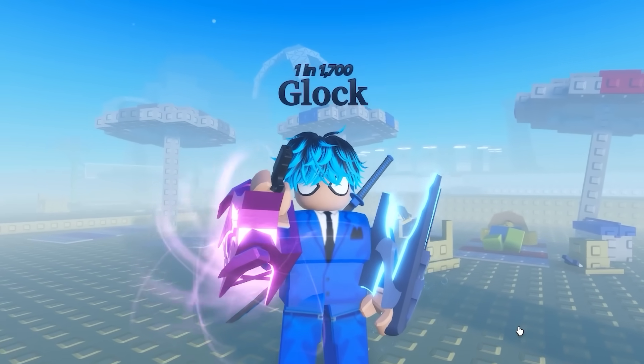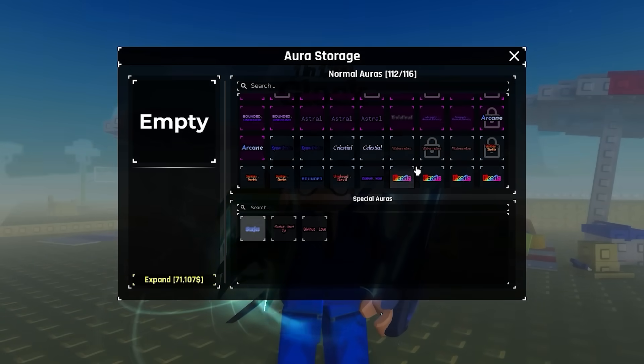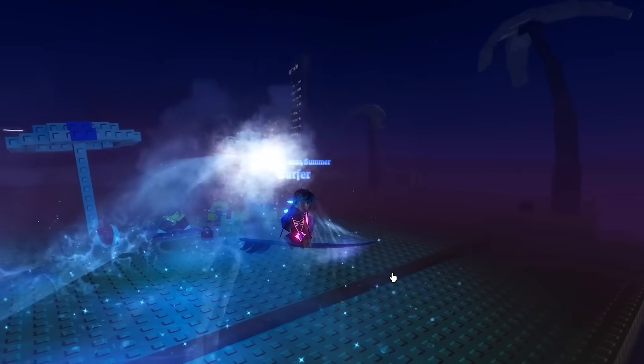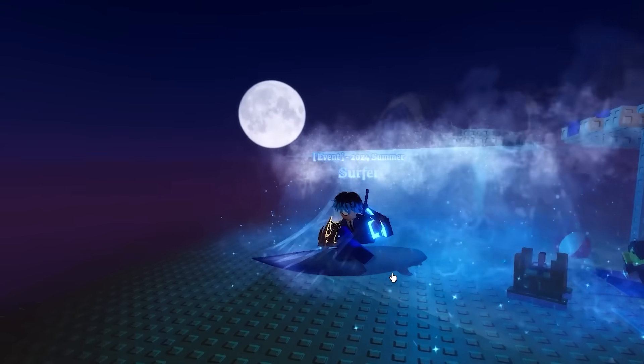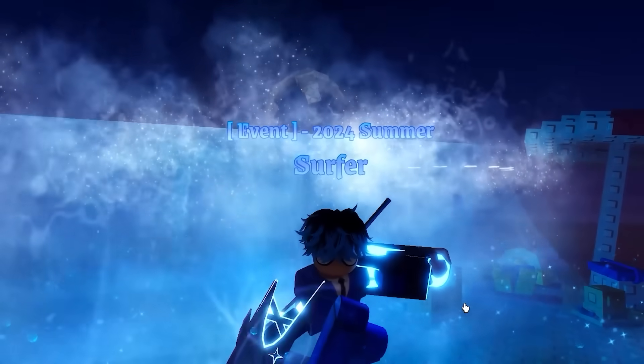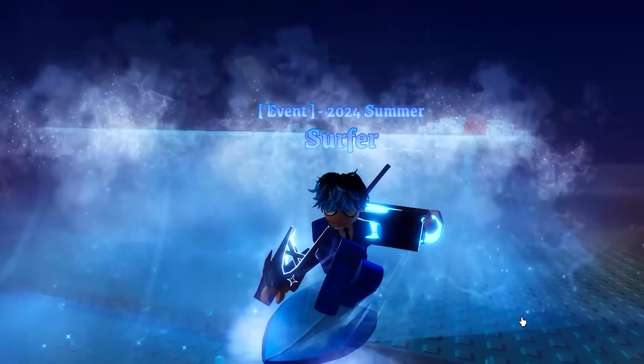I finally have the surfer aura as well — it showed up in storage as 'unobtainable equip.' I'm not going to lie, this one is actually pretty sick. I've been bashing on Era 8.5 a little bit, but this aura is pretty cool. Look at me go — it looks so much bigger and way easier to see now.